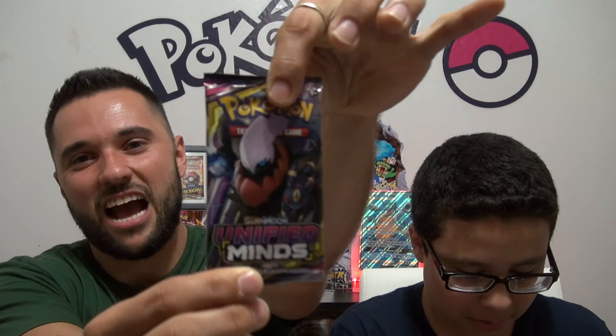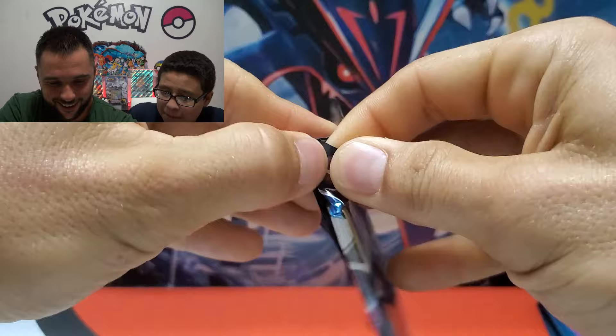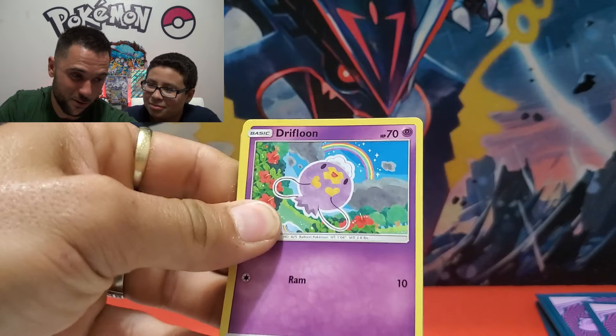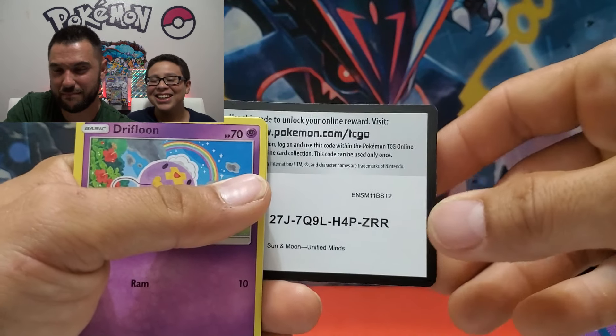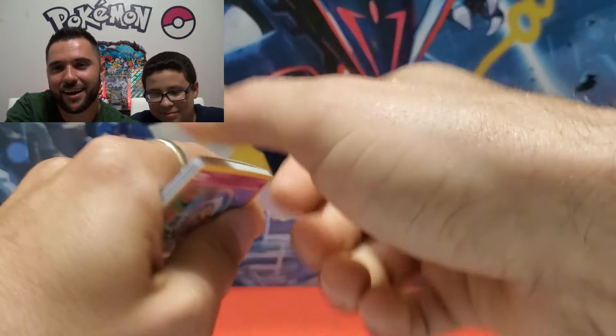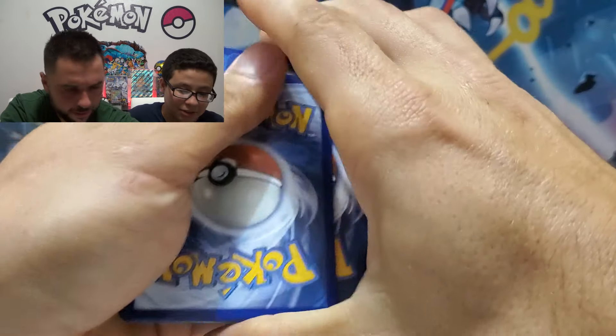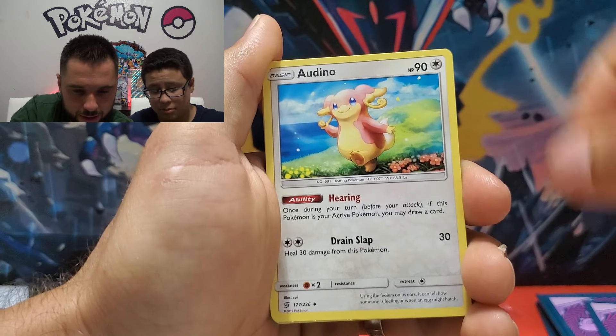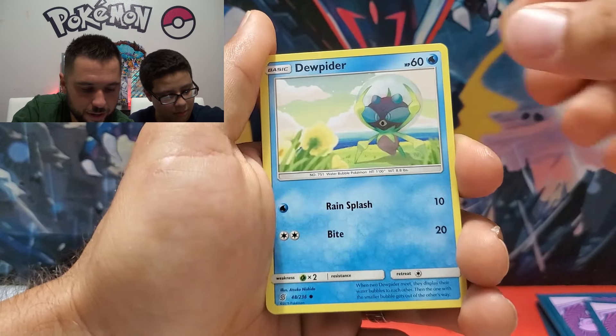Here it is guys — the grand finale, down to the last Unified Minds pack. Super duper excited already! I saw something in the corner — I thought it was going to be a hyper rare, but still — ultra rare! Let's go through these: Gigalith, Vigoroth, Audino, Drifloon, Dewpider, Jolteon, Cottonee, Scyther, Lurantis reverse holo, and a Kommo-o non-holographic rare. But go ahead and show them the two pulls!